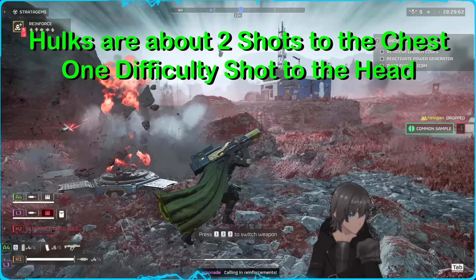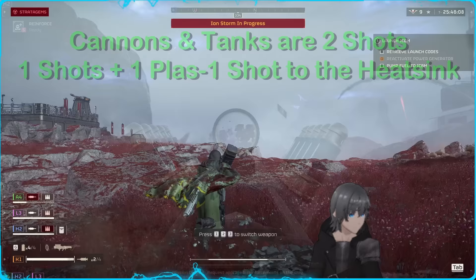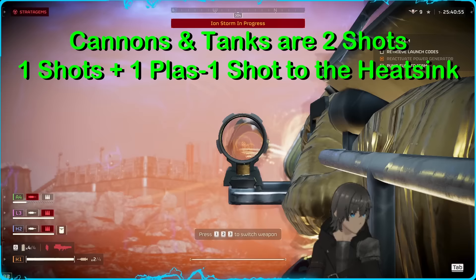So try to charge the majority of your shots from behind cover before peeking. You're also able to kill cannon turrets and tanks in just two shots to the front, or funny enough, just one shot to the heatsink coupled with a singular plasma one-shot sends them on their way.